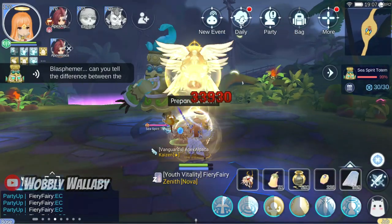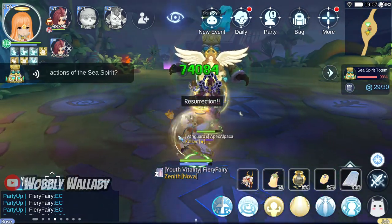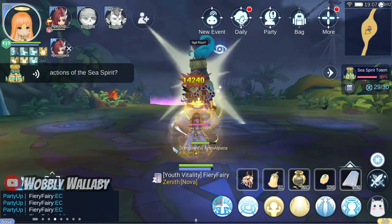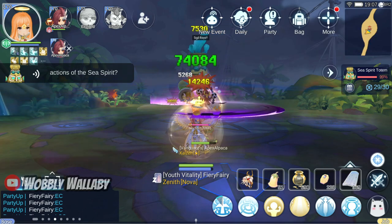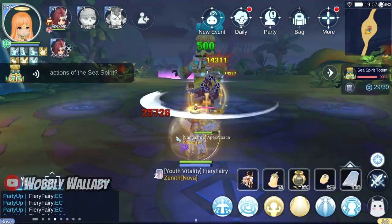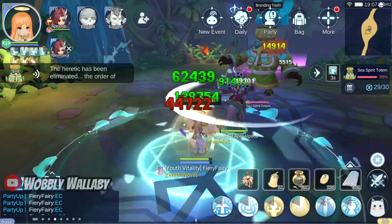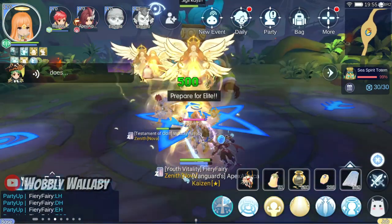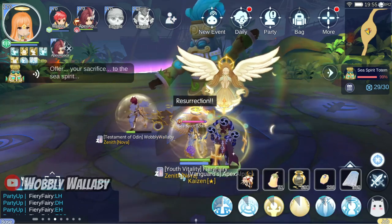Another bug is if you get revived just as he's announcing a sigil rays, you will have immunity to these rays even if you're facing the boss. For example, here I revive my ruin master as the boss is announcing the rays, then I turn away. Both of us don't get transformed even when the ruin master is looking at the boss while attacking. I highly recommend that you turn away for this sigil rays — that is the best way to deal with this.